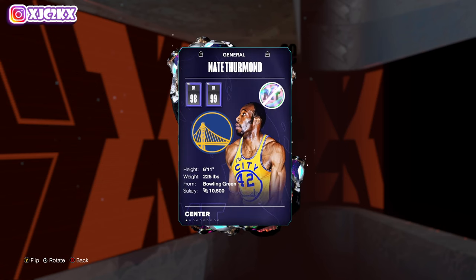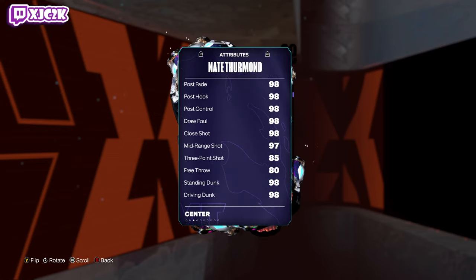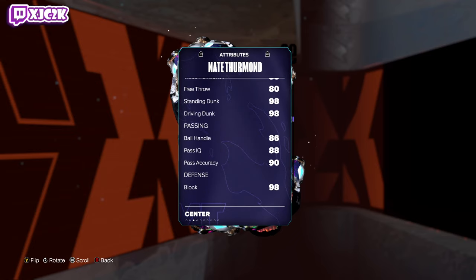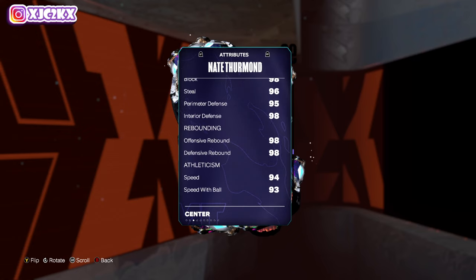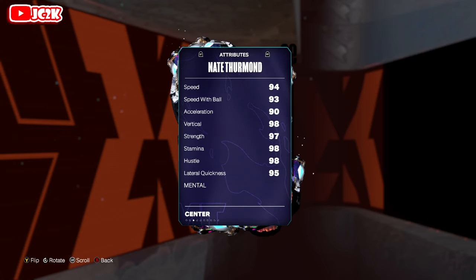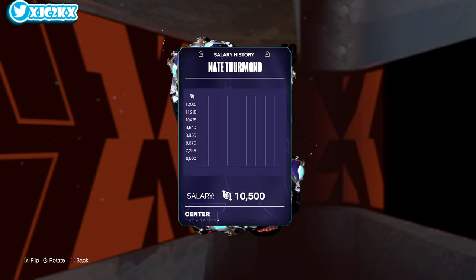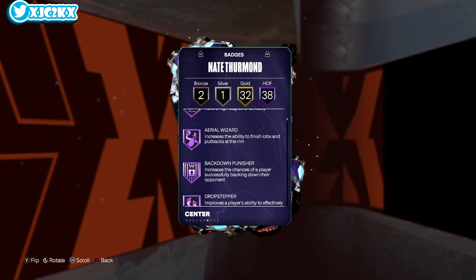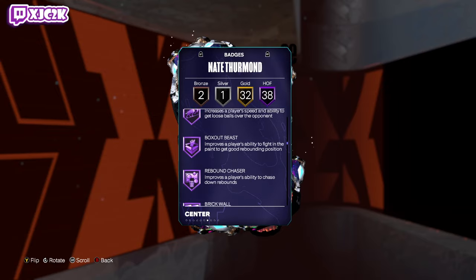Nate Thurmond at 6'11 at center is looking really really good. Massive shout out to my boy Anthony for letting me hop on his account to record this gameplay. Nate is 98 offense, 99 defense, coming with a 6'11 height, 98 driving layup, 98 close shot, 97 midrange, 85 three-ball, 80 free throw, 98 standing and driving dunk, 86 ball handle, 90 pass. Defensively absolutely exceptional, phenomenal rebounder, super fast for a big as well. 94 speed, 92 speed with ball, 90 acceleration, 98 vertical, 97 strength, 98 stamina, 95 lateral quickness. This card looks phenomenal on paper — 38 badges including really most of the Hall of Fame badges outside of shooting badges that you would possibly ask for.